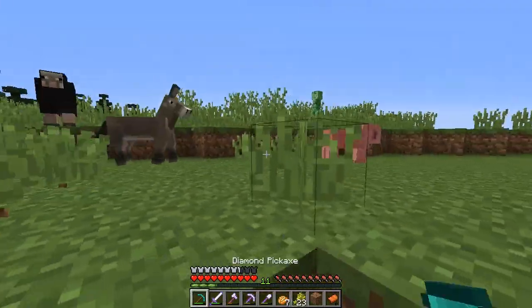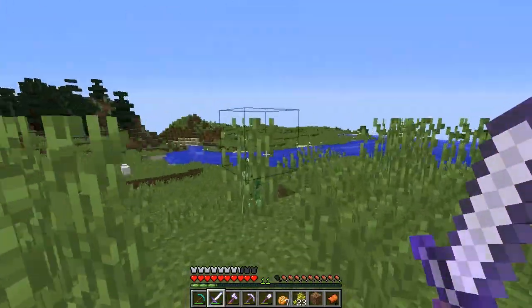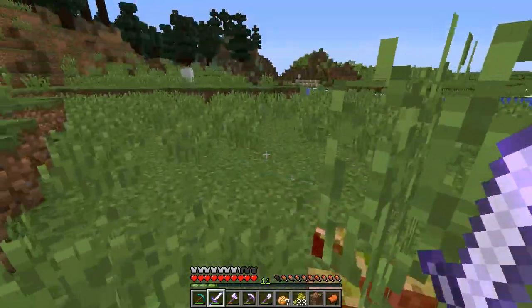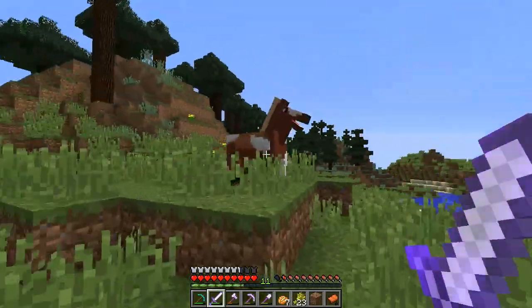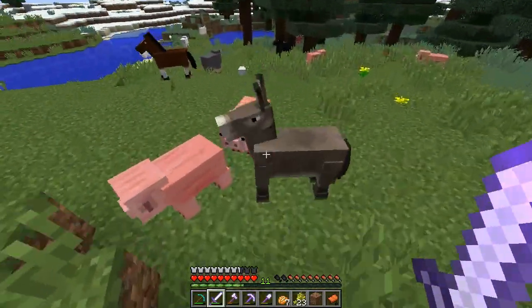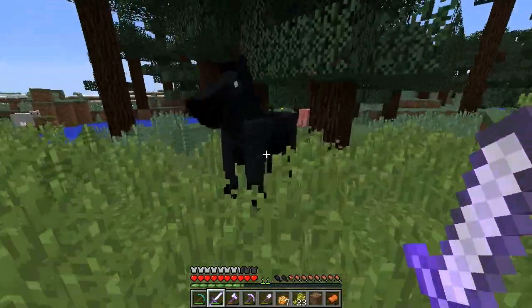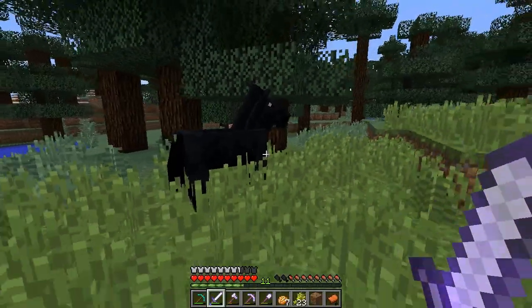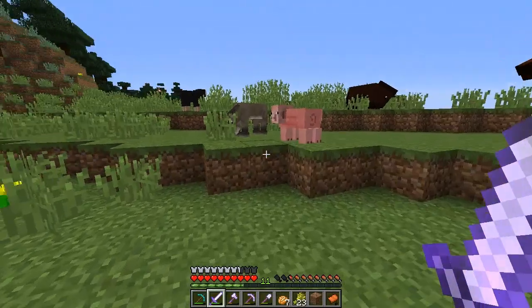We could get a donkey, to be honest. Wait — I just saw a creeper. I'm going to go kill him because I'm afraid he'll sneak up on us. So I don't like that guy near us. Let's look around — there's a few horses: this horse, a donkey, this horse, and then there's this dark knight horse, which is pretty cool looking. This one is definitely interesting. I think that's a really cool horse.